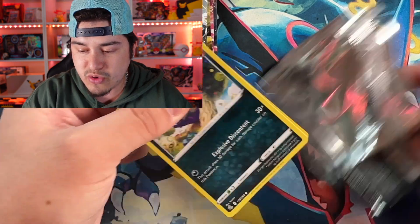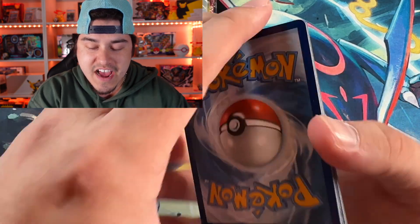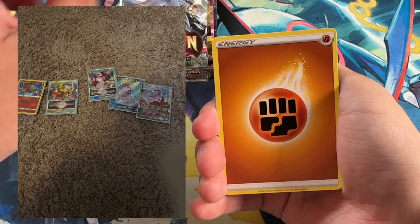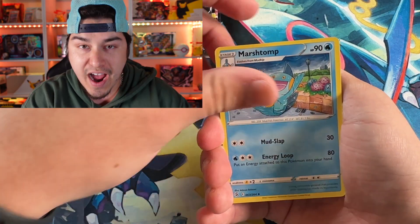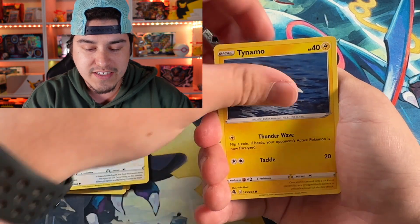Make sure y'all are subscribed if you haven't already, because these boxes could be cheat codes. Someone in the Discord the other day grabbed one of these boxes and got insane hits — I'll put them on screen right now. He got the Espeon Alternate Art, which is a top-tier alternate art coming out of Fusion Strike. So hopefully we can see some of that luck for us today.